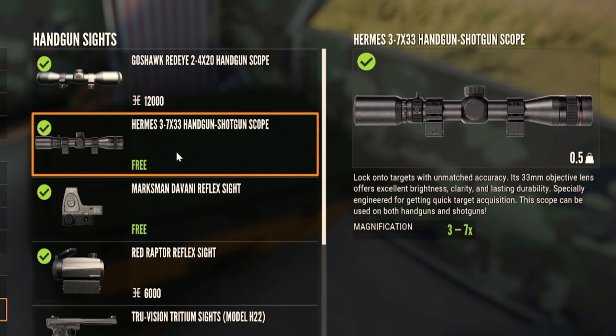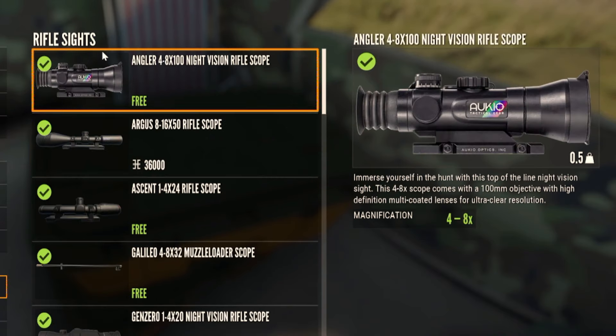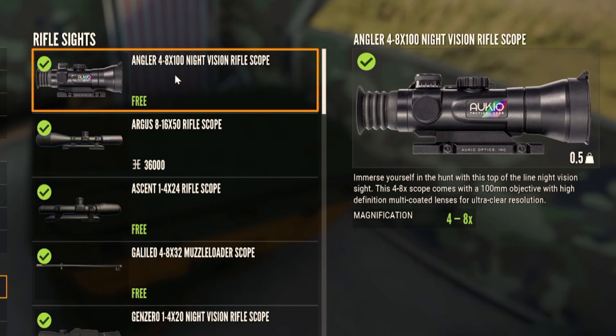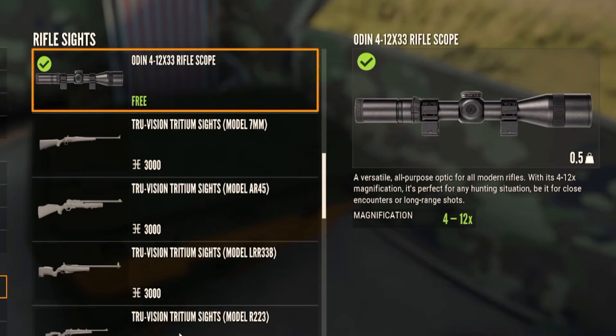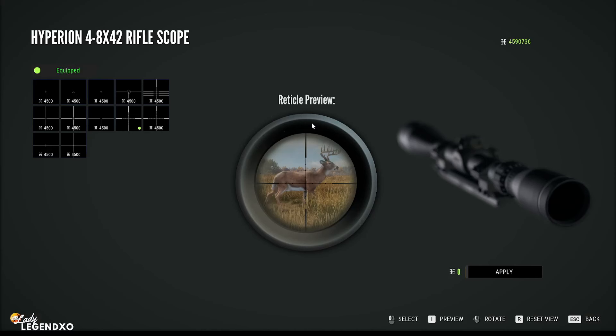The new handgun and shotgun scope is three to seven times magnification, so we will have more magnification with this scope. The old handgun scope was two to four times. In rifle sights we have the Angler 4 8x100 night vision rifle scope - it has four to eight times magnification, whereas the old Gen 0 night vision scope had one to four times. That is going to make a world of difference. And the Odin has magnification of four to twelve times, whereas the Hyperion was four to eight times. To customize any of your sights just highlight the sight and press C for customize, then pick whichever sight you would like.